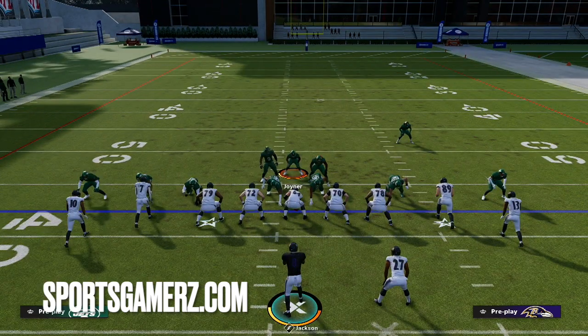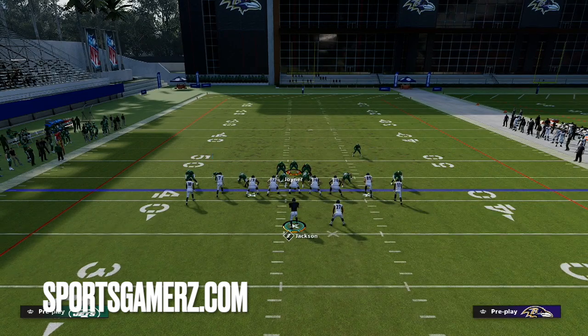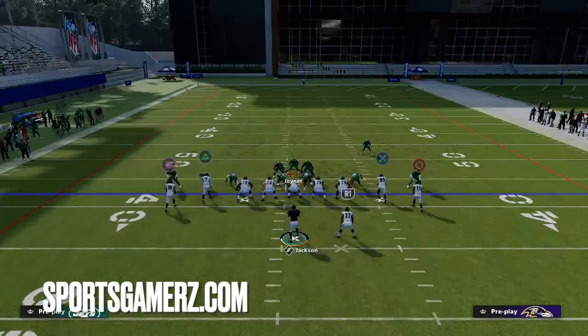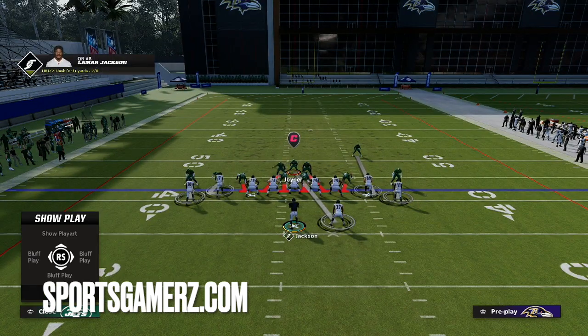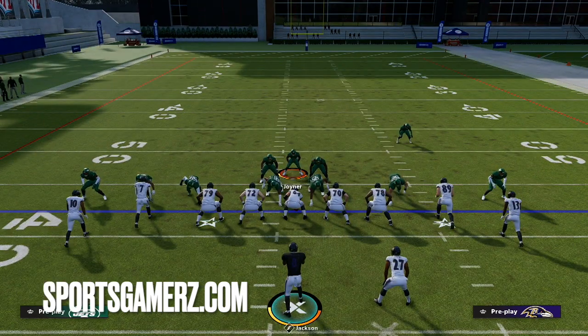This is the defense — it's Nickel Over Storm. Now, we're going to block the running back here, but you have to be careful about blocking the running back — you have to know who the running back is assigned to. In this case, we know he's pretty much assigned to the user, so that's fine. But if you block the running back and he was assigned to a CPU safety, that safety could potentially get into the middle of the field. So you want to make sure you know who the running back is assigned to in order to determine if you want to block him or not.